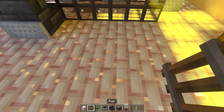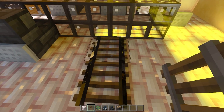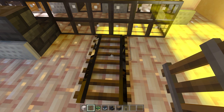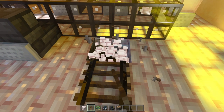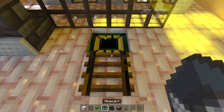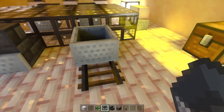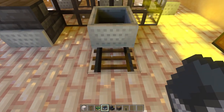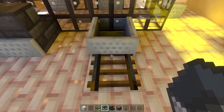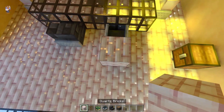So first, a block away from where you want to place the chair, place a rail, then another rail where you want to place the chair. It needs to be straight. Then push the minecart in like that, push it in some more so it actually goes in, then just take away the rail.